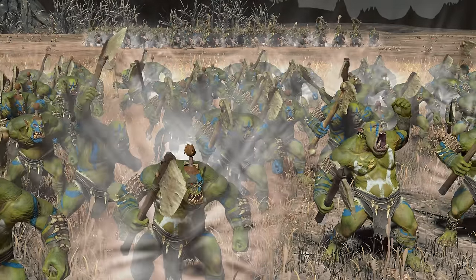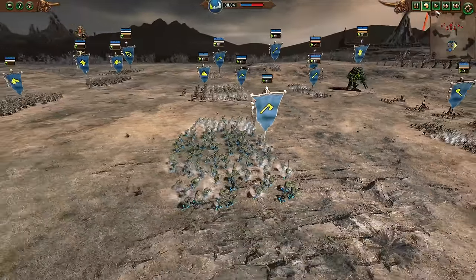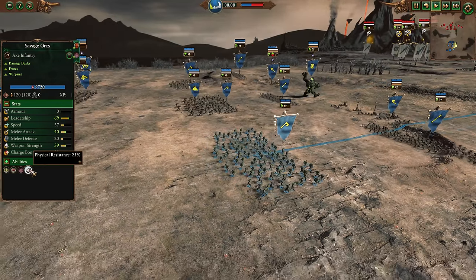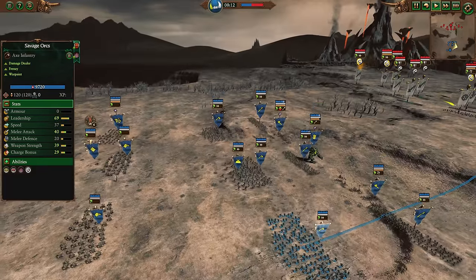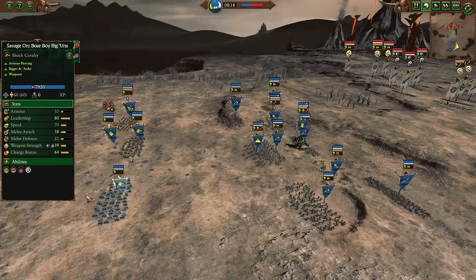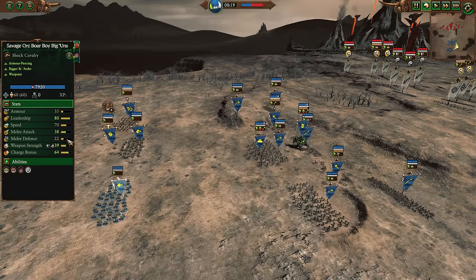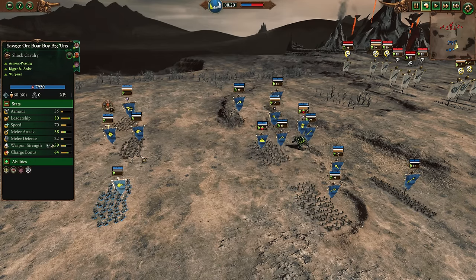One of the cool things about the Greenskins is their roster diversity, and the Savage Orcs being a big part of that are certainly an excellent element of it. They've got no armor, obviously, just relying on their physical resistance. 25% though is quite decent. This replay from Sage here, he's got Wurzak leading the way, a couple of Savage Orc Warboy Biggins, who are the sort of elite tier Greenskins cavalry. Frenzy gives them extra charge weapon strength, anti-large of only five, but still. Pretty low defensive stats overall, but again, that 25% physical resistance.